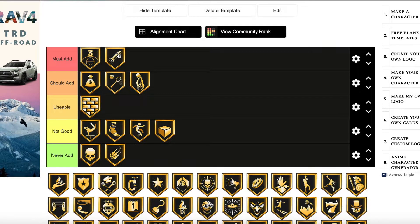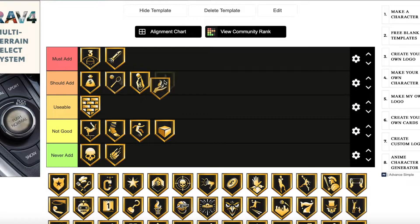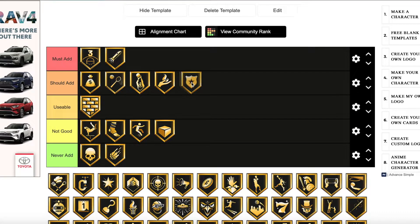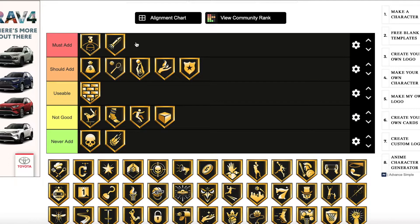Bullet Passer is definitely a must add — most cards need it. If you can get Bullet Passer, I'd definitely recommend it. Catch and Shoot is different because a lot of cards come with it already, so I'll put it in should add. Chase Down Artist is really really good as well — you could definitely add that to a card and make them a lot better defensively.